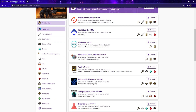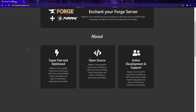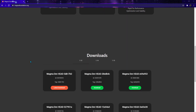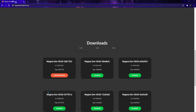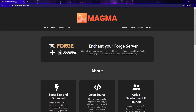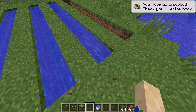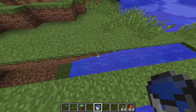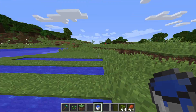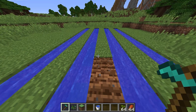However, there's recently been a development. Magma has come out promising to rid us once and for all of this pesky limitation. Magma is a hybrid server software built on top of Forge, which is a mod loader, and Paper, which is a plugin loader, bridging the gap between the two and allowing both mods and plugins to be installed onto the same server at the same time without having to use any cumbersome workarounds. With Magma, it's as easy as drag and dropping files into the correct folders.